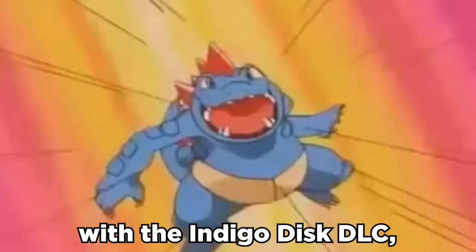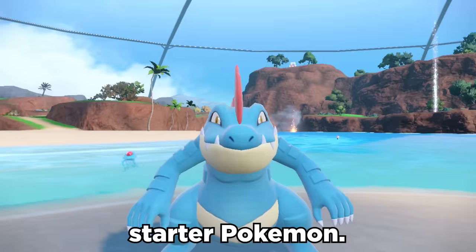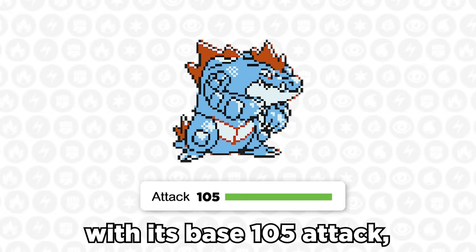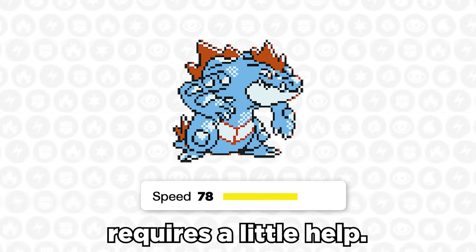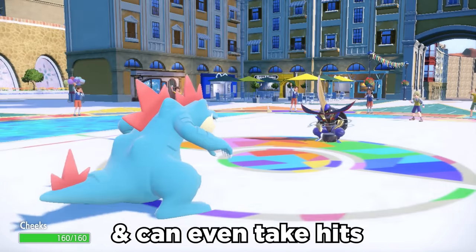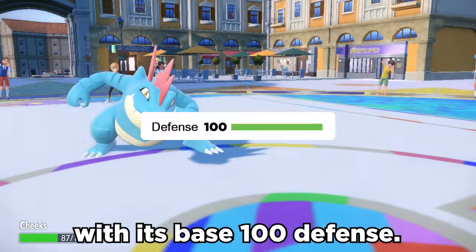Feraligatr is finally back with the Indigo Disc DLC, and it's still one of the greatest starter Pokémon. It has solid offensive capabilities with its base 105 attack, but its base 78 speed requires a little help. The gator gets to pretend to be a dragon with Dragon Dance, effectively boosting both speed and attack, and can even take hits in the process with its base 100 defense.